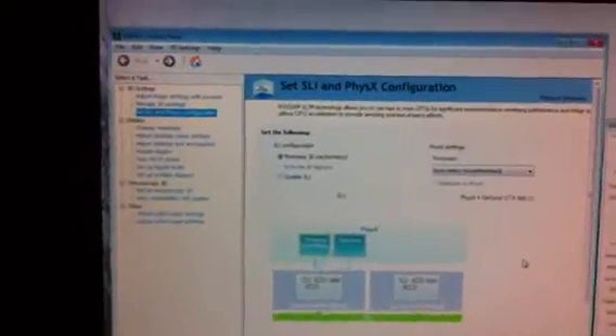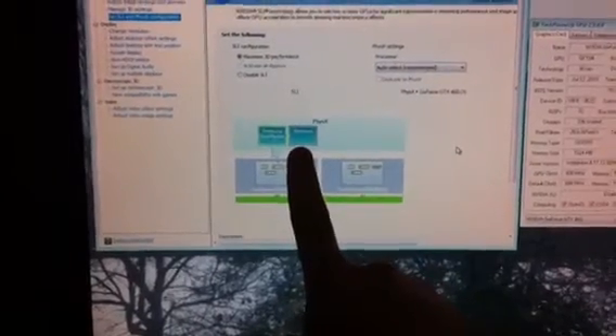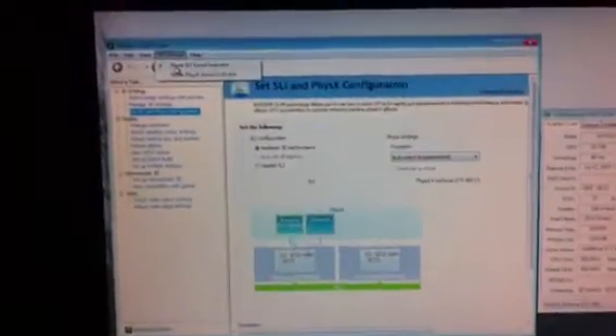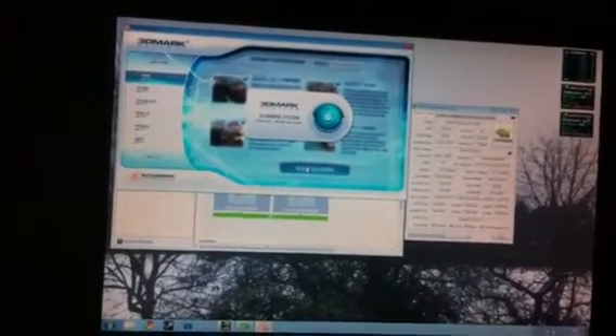Here we've got the Nvidia control panel and SLI is on. I've got two displays — a 20-inch 1680x1050 and a 32-inch 720p TV on HDMI. GPU-Z also says SLI is on. What I'm going to do now is run Vantage, because both Vantage and 3DMark 11 are saying SLI isn't on for some reason.